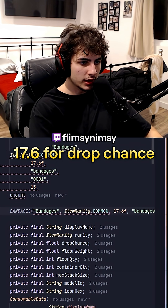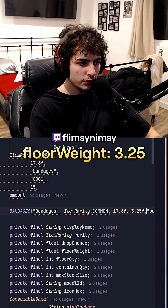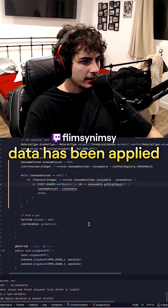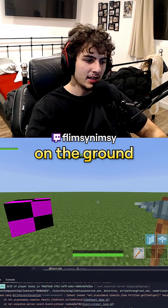17.6 for drop chance. Floor weight: 3.25. Floor quantity: 10. Phenomenal — data has been applied. So now we should see a band-aid on the ground.